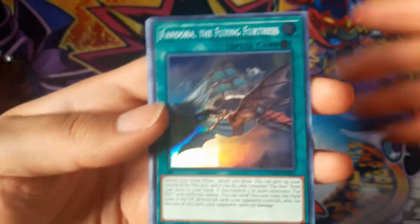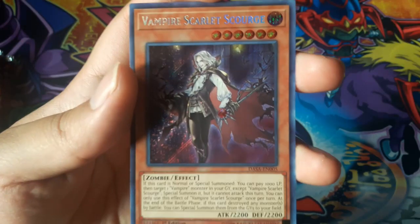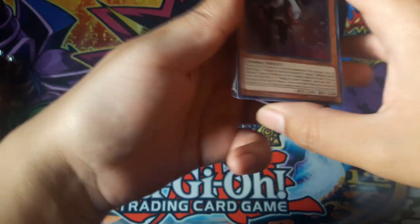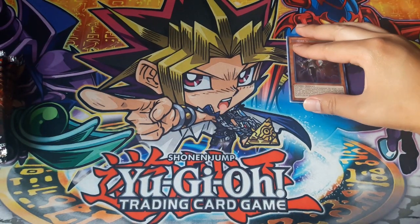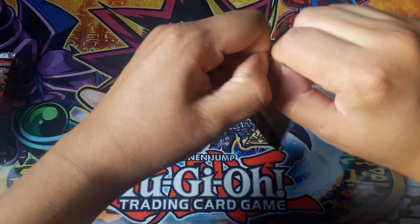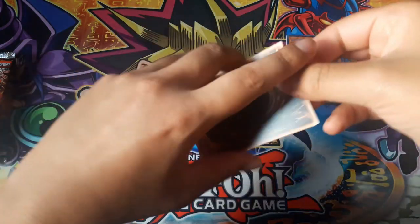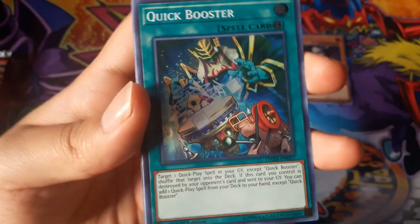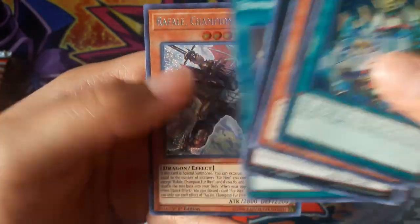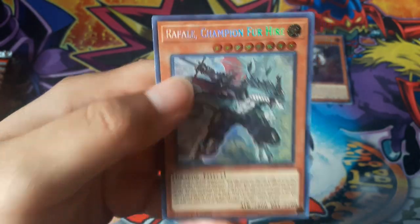Pandora, the Flying Fortress and Vampire Scarlet Scourge for a Secret Rare. Quick Booster and Raphael Champion for Hire for a Secret Rare. That's pretty good.